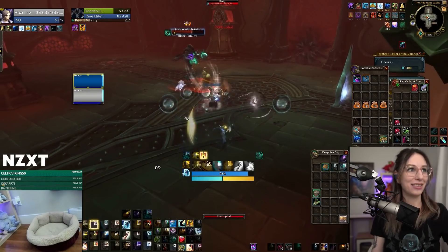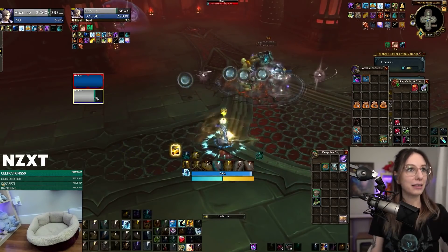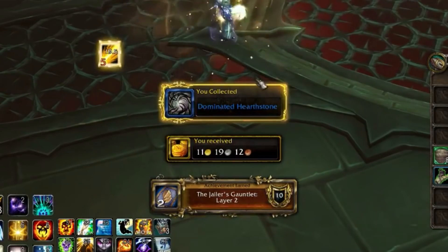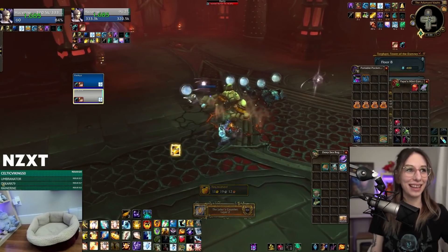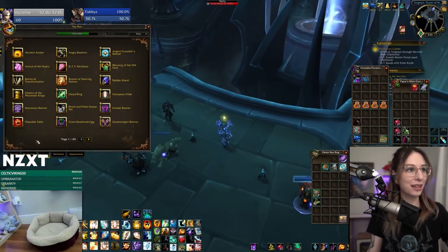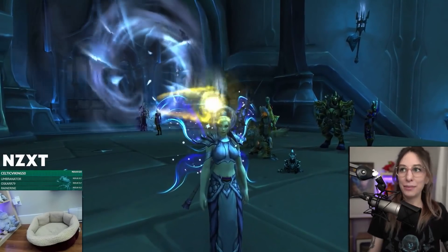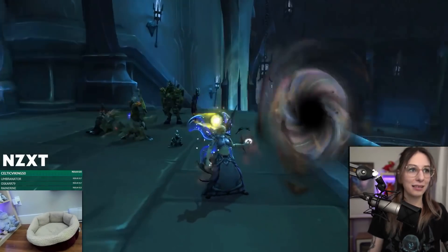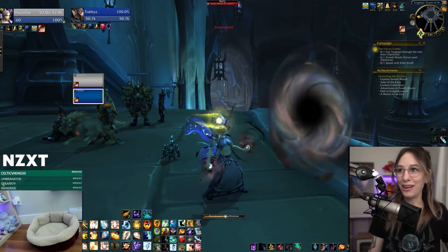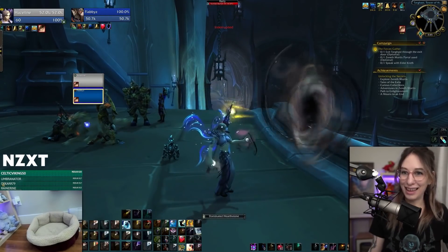Now I just need to take more damage and charge it up again. We got the hearthstone — it's called the Dominated Hearthstone, and that's for getting layer two. This is what the animation looks like: you see a little portal in front of you. That's pretty cool. It makes me very excited for the other hearthstone appearances they're going to add.